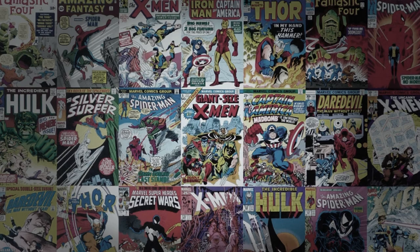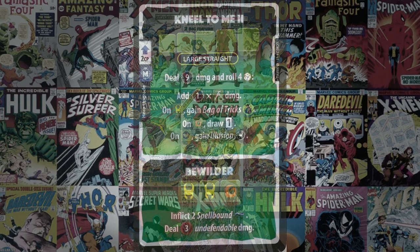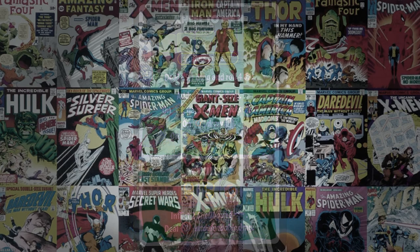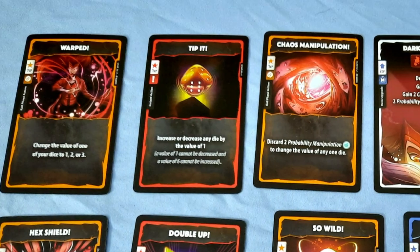Cards are divided into main phase, roll phase, and instant action, which dictates when they can be played. The roll phase encompasses both offensive and defensive rolls, and there's a main phase before and after the roll phase, and of course instant action cards can be played at any time. Many cards actually go onto your board, upgrading the specified power and sometimes even adding new ones. Others can be used to remove or transfer status effects and even block damage. Then of course there are the cards that alter die rolls — some affect yours, others affect other players. The brilliance is really in the details of how all of those factors actually come together.